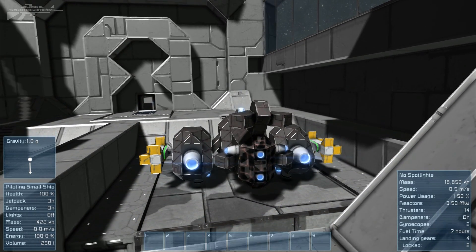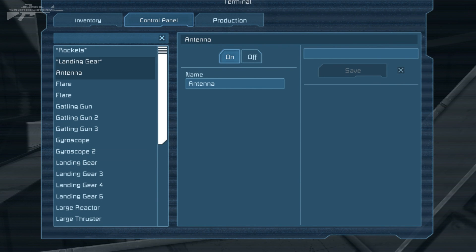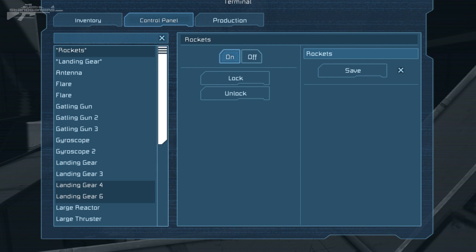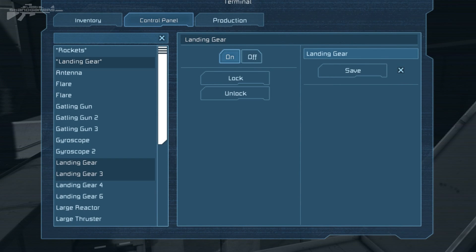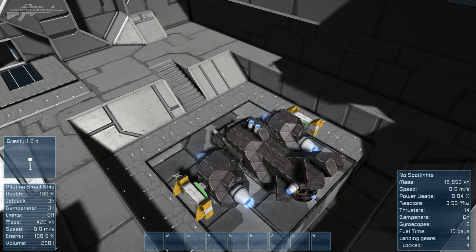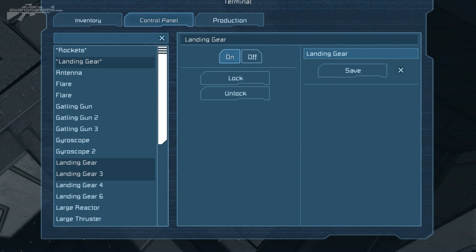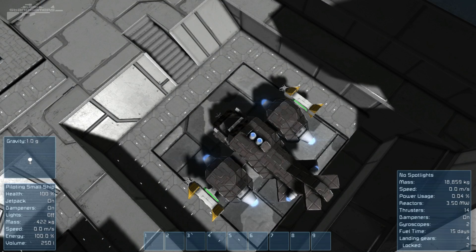You can see my landing gears are down at the bottom — active but not locked. What I need to do is find the landing gears group, switch them on, and turn rockets off so they don't accidentally detach. With a simple press of K, rockets are off and landing gears are on. Lock them in place — absolutely beautiful.